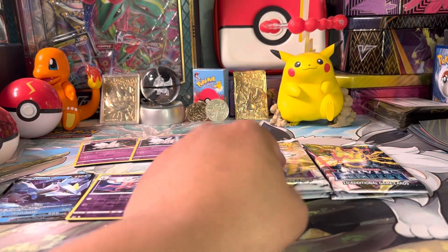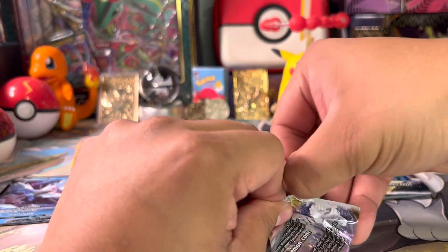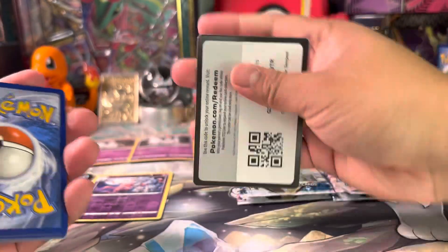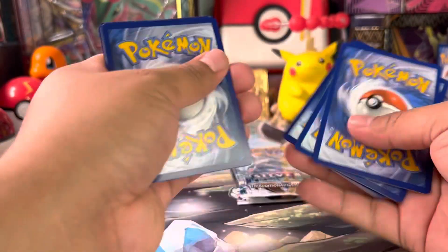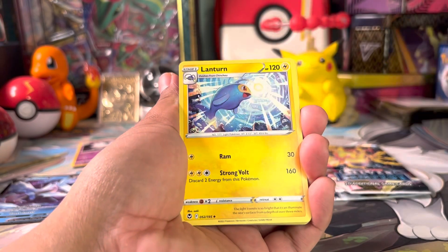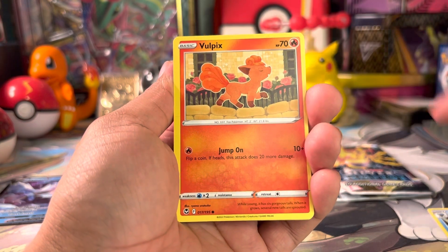We got a first hit of the day — we got an Alolan Vulpix, Silver Tempest! Very cool set. I'm very happy because I already have an Ultimate Art Lugia. I am looking for some trainer gallery cards from this set — it has some very cool trainer gallery cards that I would really like, especially the full art ones. Those would be cool. We have a Fighting Energy to start things off.